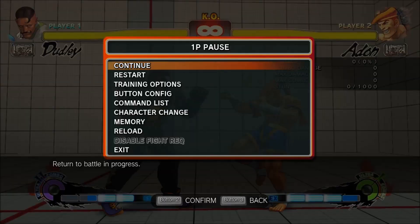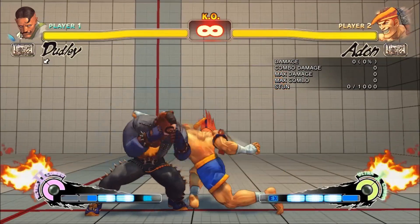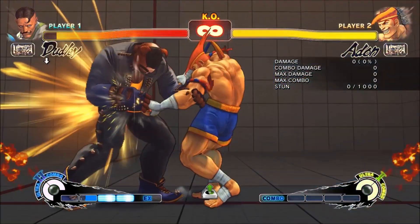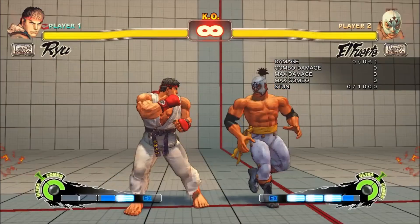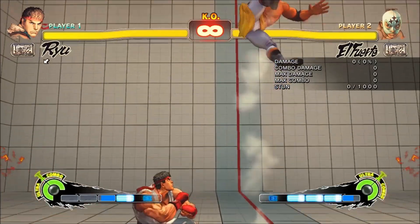You can even use it to safely hit confirm a super if you're not dealing with any command overlap. This isn't all that useful in SF4 because there's only one super gauge and meter is precious, but there are some crazy option selects you can do with it on paper.